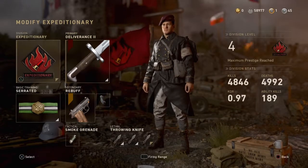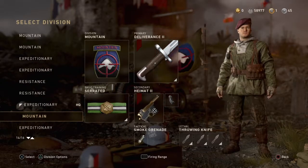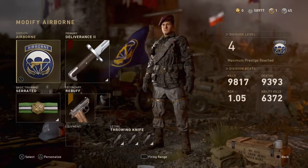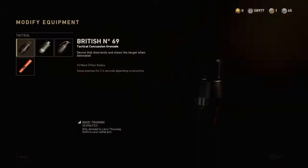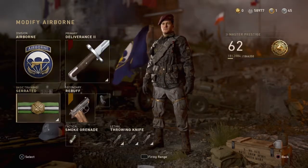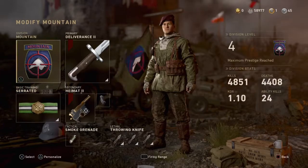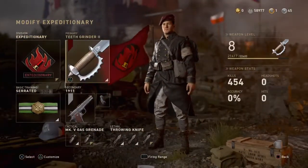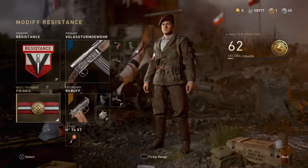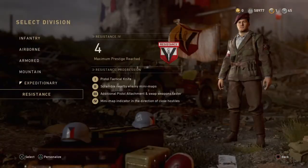All diamond melees — hopefully they're going to add some new exciting melees, we'll wait and see. My classes here: Airborne, because you can run fast and sprint for longer distances. Mountain, so I'm hidden from radar and a bit more stealthy. Expeditionary as already explained. And Resistance, because it gives you the attack knife as well as three throwing knives.